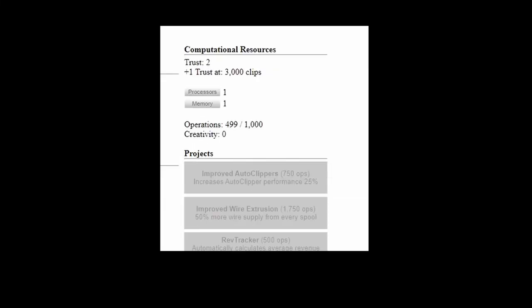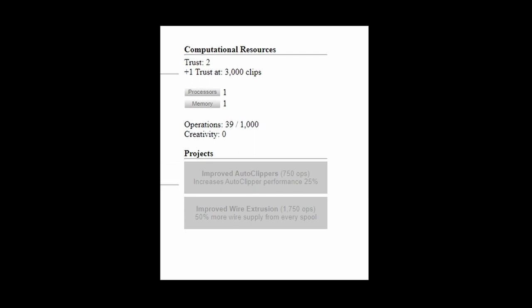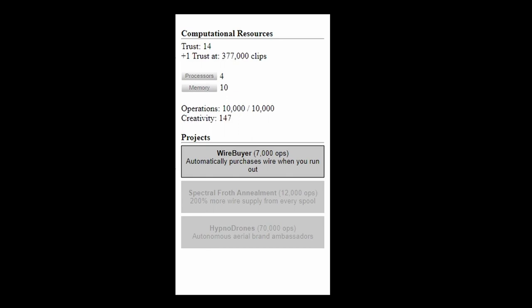So the memory and processors choice. Basically, these both affect the values below them in different ways, and if you know a bit about how computers work, you've probably guessed what they do already. Processors increase the number of operations you can perform per second, while improving memory increases the total number of operations you can have at once. Operations are the main currency with which you buy projects, which unlock the AI changes. In addition, maxing out your operations causes you to start gaining creativity, which unlocks more upgrades, several of which give you more trust.